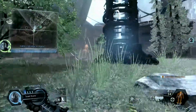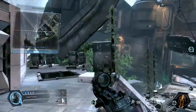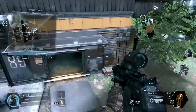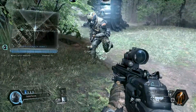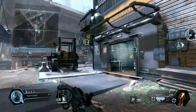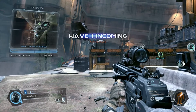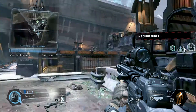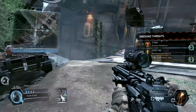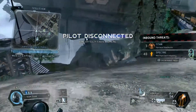See and keep the area clear. Contacts in range. This time they're sending in the Titans. Get ready to take them down. Keep an eye on your mini-map. I'll be marking the IMC landing zone for you.